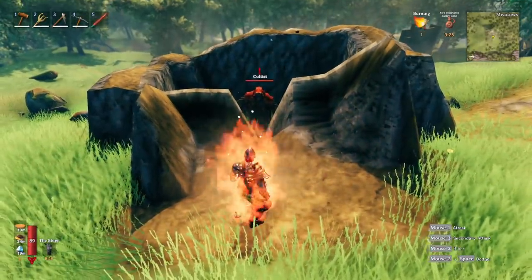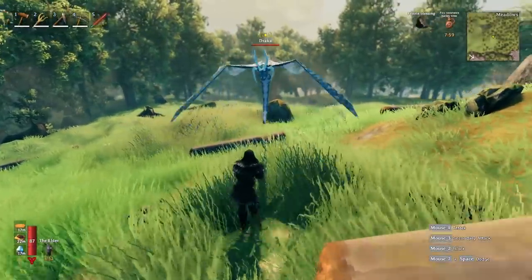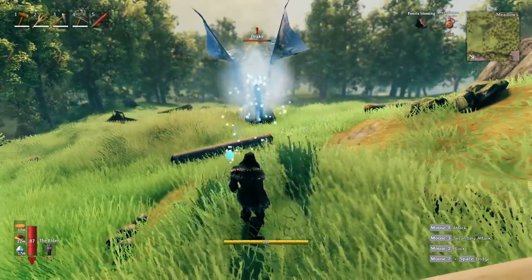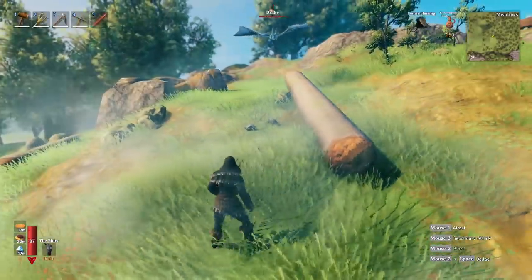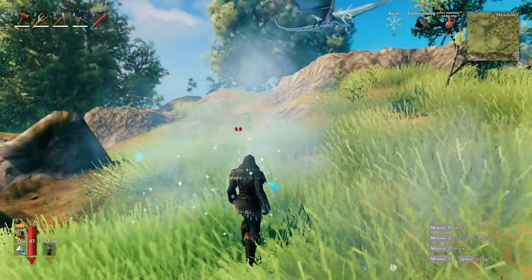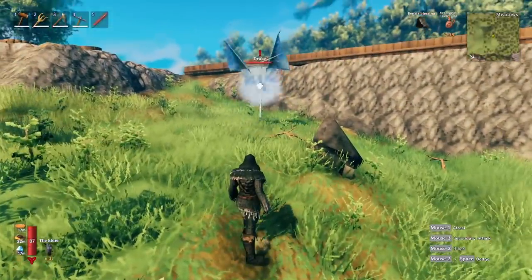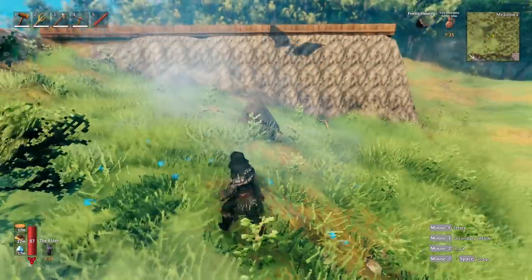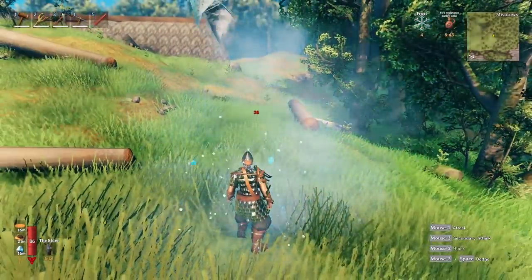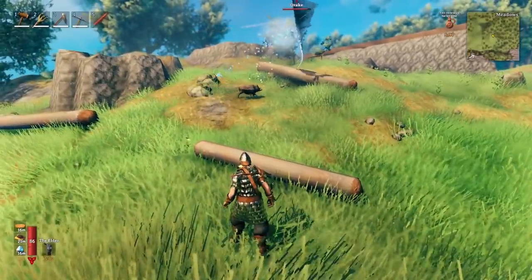We also get frost resistance, so letting a drake hit us while wearing Fenris armor, we take 9.9 damage and the frost debuff doesn't last very long at all. Swapping over to iron armor and spawning in another drake, we take 26 damage and that debuff lasts significantly longer — a clear advantage for the Fenris armor in frost environments.